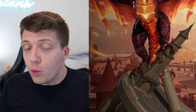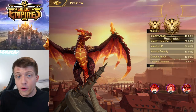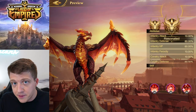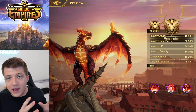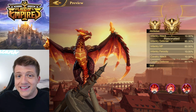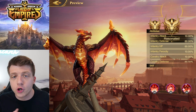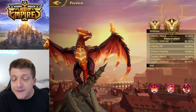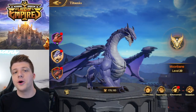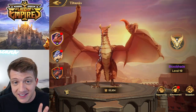Bloodshade is super tanky, deals really nice AoE damage, and is way easier to level up and enhance than the other Titanios. For most players — especially free-to-play — I would focus all your XP in the early game on Bloodshade. Whether you're a new player or a late game whale, I'd recommend putting Bloodshade on whichever army has your most powerful infantry hero.